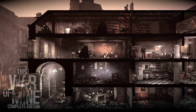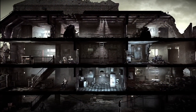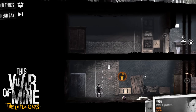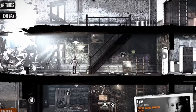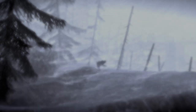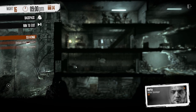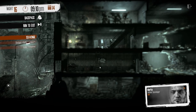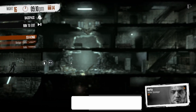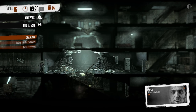The Complete Edition of the game includes the Anniversary Edition updates with updated graphics, new characters, locations, and endings. It also includes the Little Ones DLC, which explores wartime survival through the eyes of a child, as well as the Story Season Pass with three story-driven scenarios. We'll take a look at all the available DLC in a future video. The Final Cut version of the base game also adds another scenario, new locations, quests, events, and other extras.